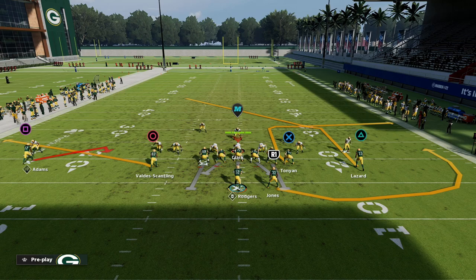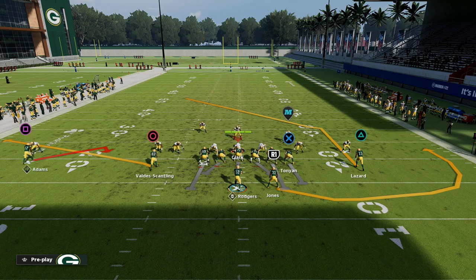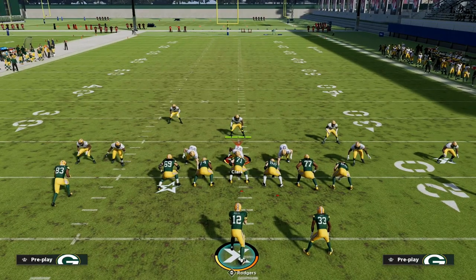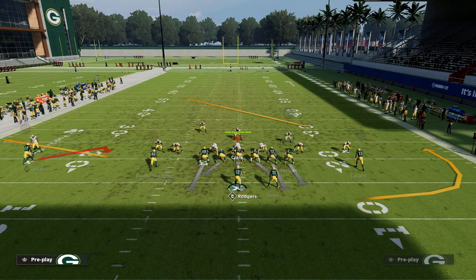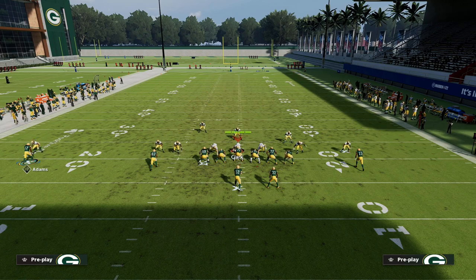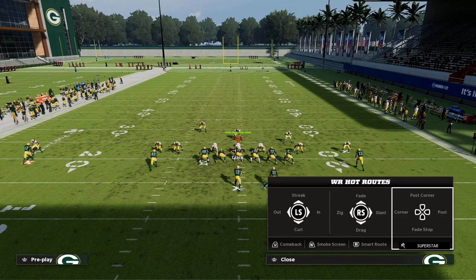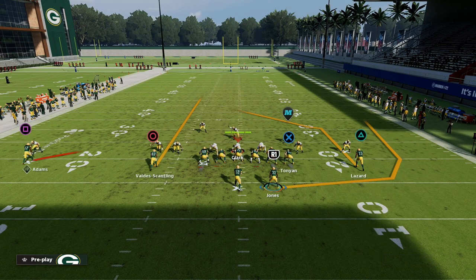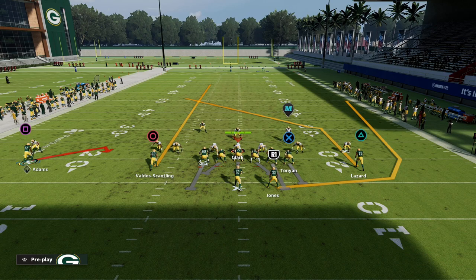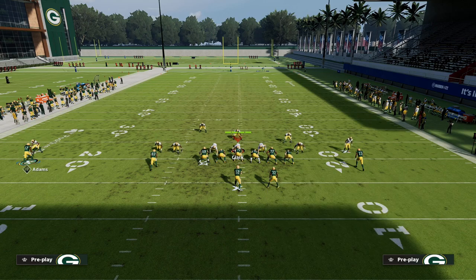My favorite setup for this play is to block my tight end for good pass protection — you can use your judgment if they're not blitzing, but I love blocking the tight end. Then I streak the slot receiver, and that's my first read — if I can throw a slot seam streak, I'm throwing it every single time. Lastly, I wheel my running back.